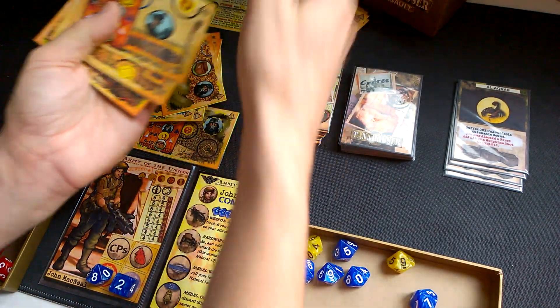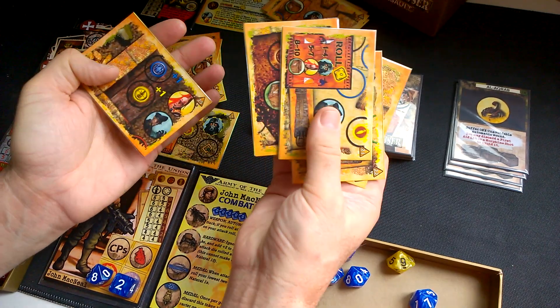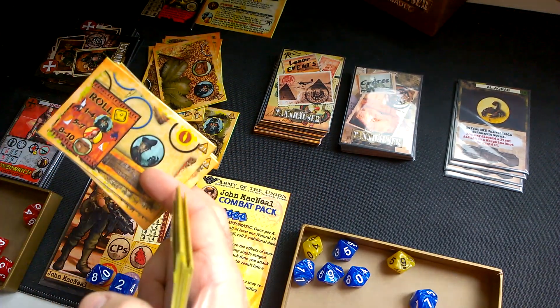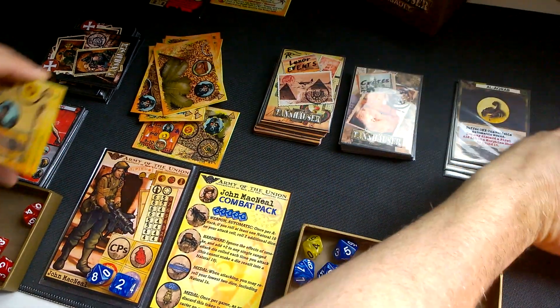The second deck goes from 11 to 21. Card 21 is where Von Heisinger appears — if he didn't appear previously, he is going to appear here. Then we shuffle the three decks.